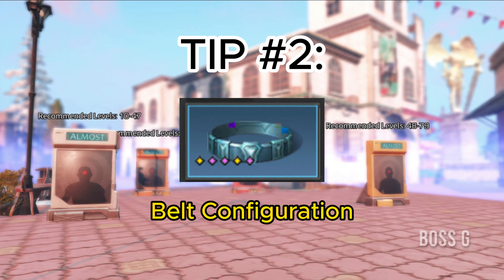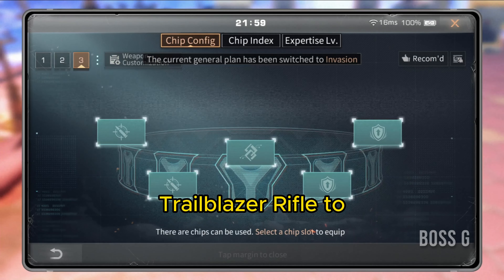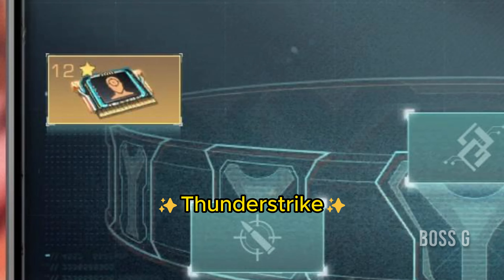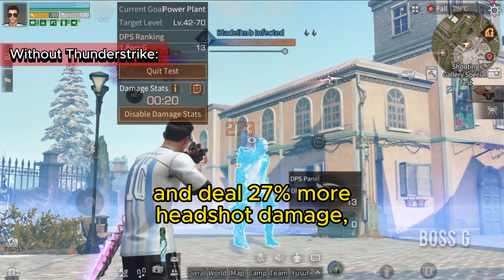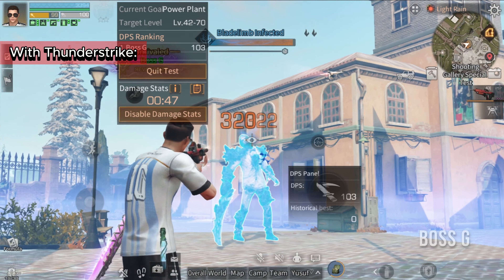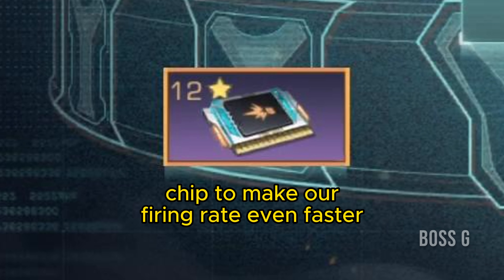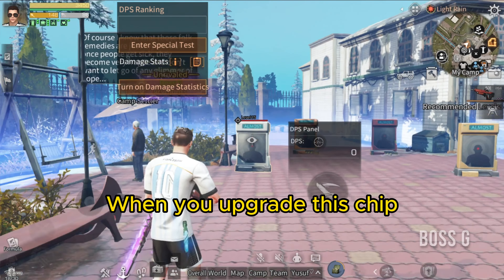Belt configuration: add these belt chips to your Trailblazer rifle to maximize your damage output. First, Thunderstrike, to track the head of the monster and deal more headshot damage. Next, add the Simple Loadout chip to make your firing rate even faster — when you upgrade this chip to 12 stars, your firing rate increases by 12.4 percent.